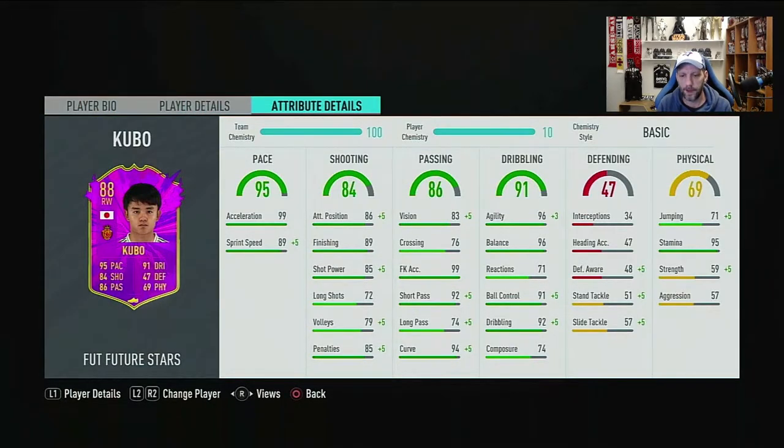The chem style choice is mixed because he has one or two weaknesses but some areas would be wasted. You can't give him Pace to improve sprint speed without wasting acceleration points. If you give him Dribbling for reactions or composure, the rest of the dribbling stats get wasted. Probably a Deadeye looks like the best option, so I'll apply that and be right back.